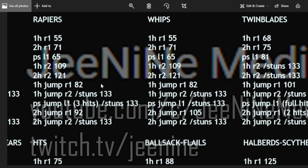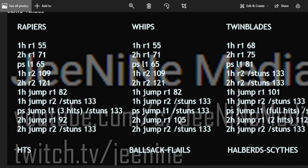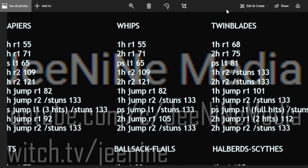For whips, I initially thought the values were the same as rapiers, but testing revealed some differences — the two-handed jumping attack is slightly different. The two-handed R2 does a lot of poise damage; the R2 tested was the normal whip since it hits once, so the Urumi, which hits twice when fully charged, may have a different value. These are uncharged R2s, so it might actually be the same for the Urumi — I haven't tested all whips, just one per class.